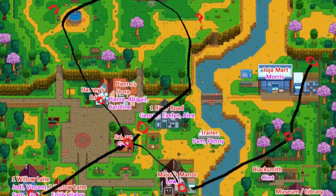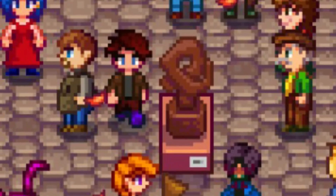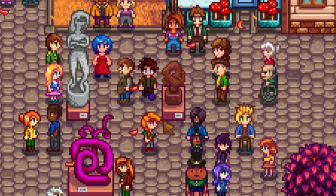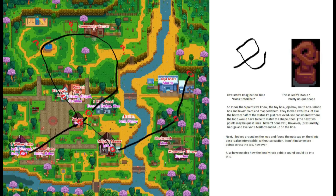Unfortunately I don't know who originally posted this map as there's no credit on the picture itself and it's just gone around circulation so much it's kind of been lost in translation. But the map is of a statue that Leah gives you once you befriend her. The statue is like a little spiral loop-de-loop, but the person who came up with this was feeling imaginative and decided that maybe the shape of it has something to do with something, so they put it on top of a map of the game and it actually marks the location of all the various boxes you can find.